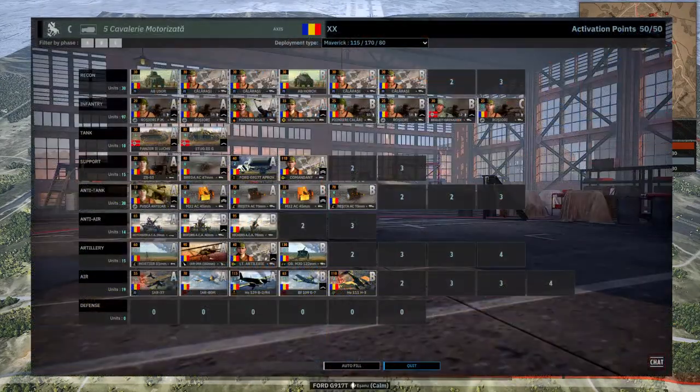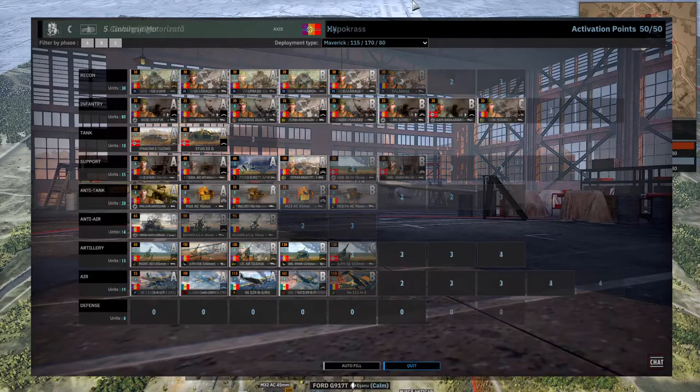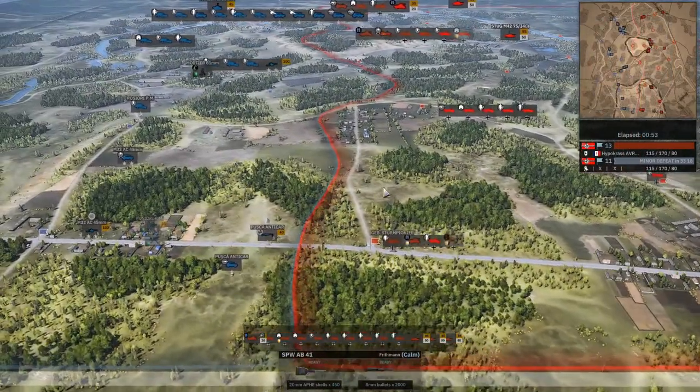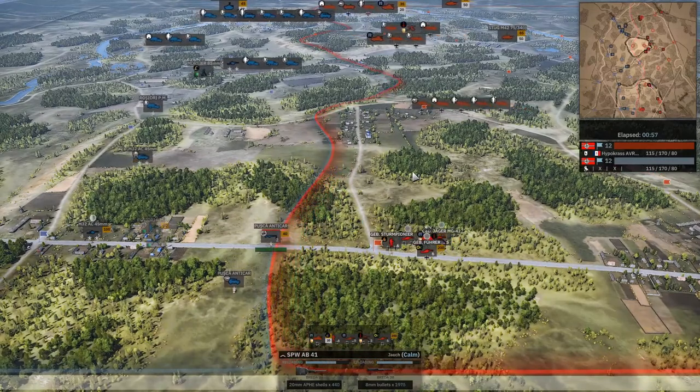Reng, who do we have? On the left-hand side, in the blue, we have XX, playing the 5th Romanian Cavalry with a Maverick Income. And on the right-hand side, in the red, we have Hippocrats, playing the 5th German Mountain Infantry, also with a Maverick Income. So, Battle of the Fives.